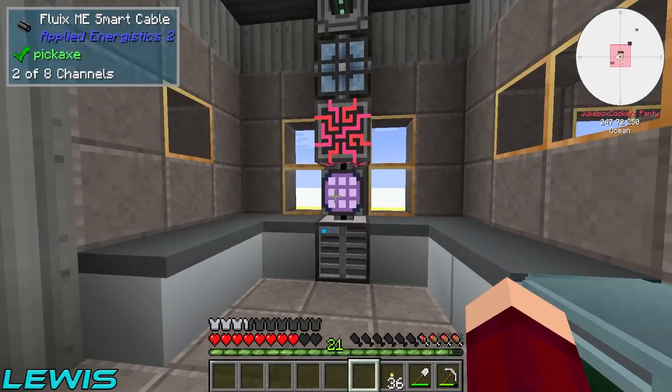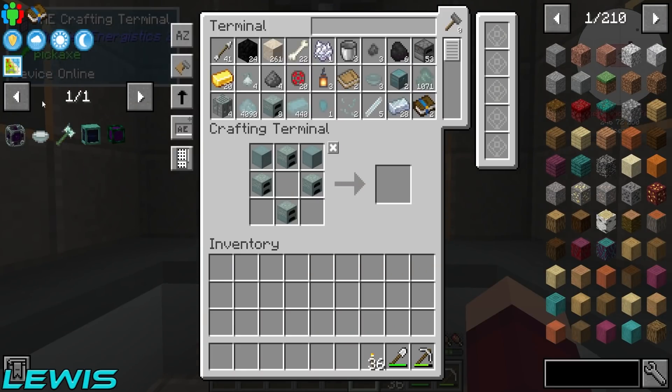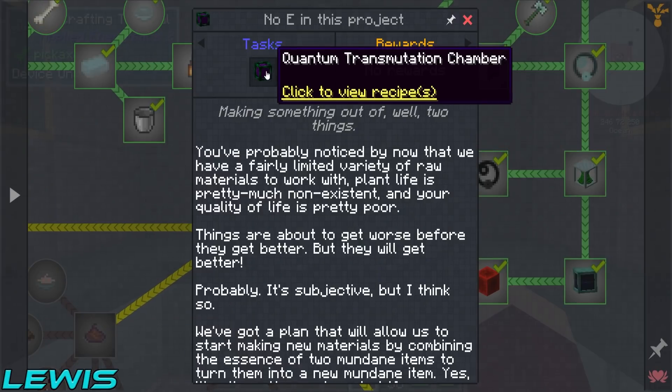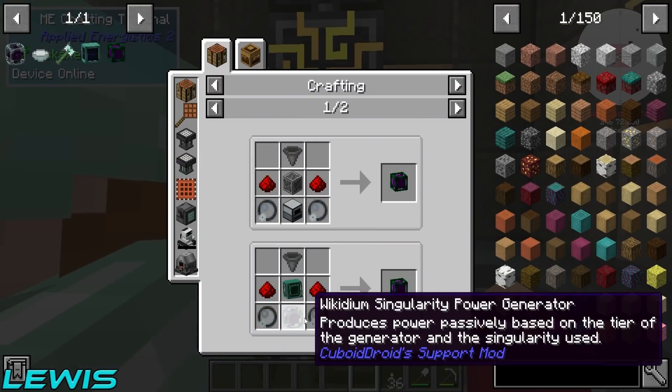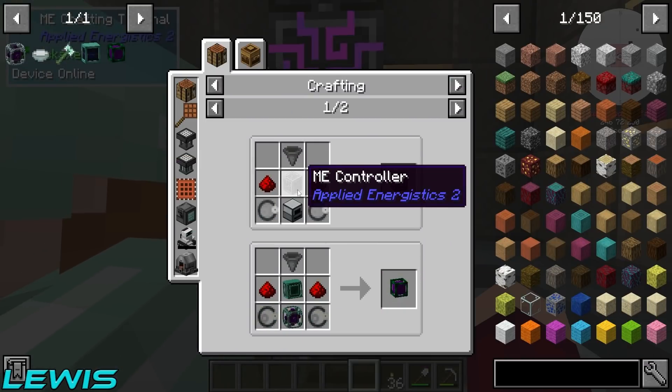Who needs that garbage — we can just make those. I've made three more singularities. And then we need this transmutation chamber. This is the sad part, Miles — we're going to have to see the controller go.